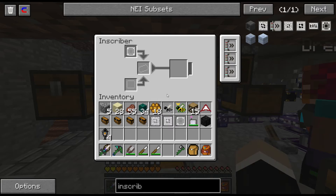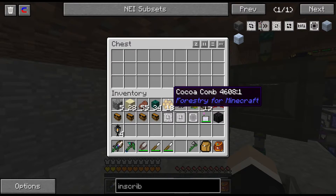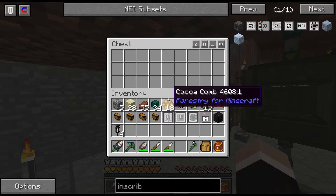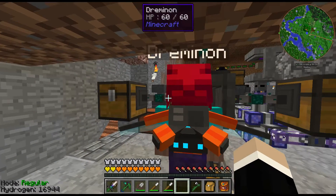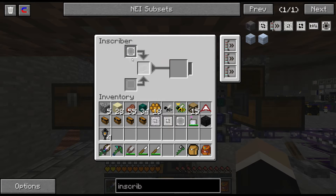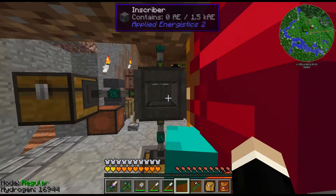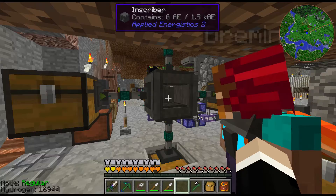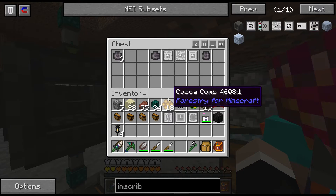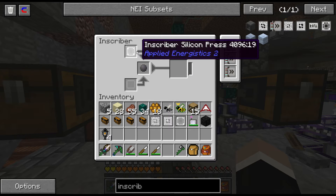You can put acceleration cards in the Inscriber on the right-hand side to make it run faster. The left-hand side is where you put materials like redstone or, in this case, silicon. Right now I've got a silicon press loaded — I'd put a stack of silicon in the left-hand side chest and it feeds automatically. Another item conduit on the other side pulls the output into a chest. We're making printed silicon using the silicon press.